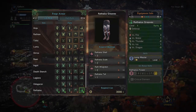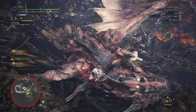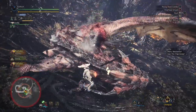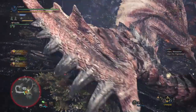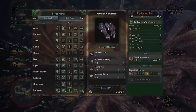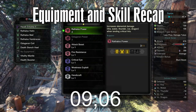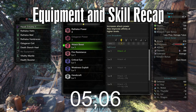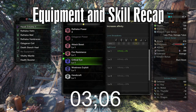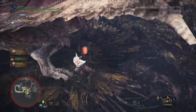Optionally, you can build the Rathalos Greaves for Jump Master, and with the chest and head it will unlock the three-piece bonus of Critical Element. This will be a reasonable pickup for Insect Glaive as you attack quite fast. Alternatively, if you like the Handicraft from Death Stench Heel, you can build the Rathalos Vambraces instead to pick up Critical Element.